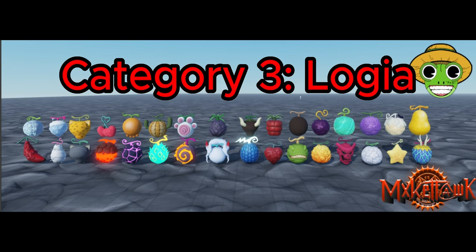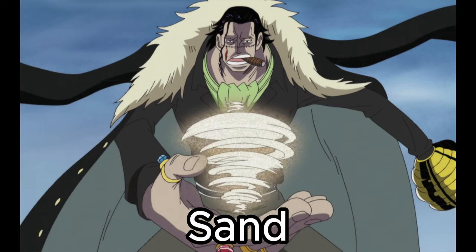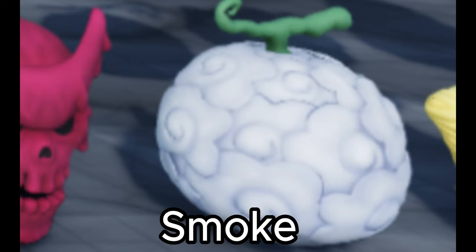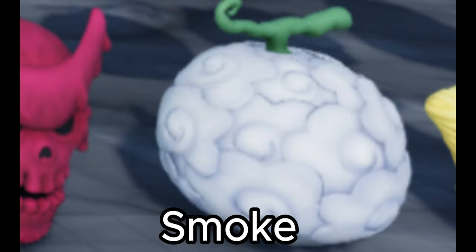Now for the last category, we have the Logias, which are the ones that are usually an element and allow you to turn your body into that element. I won't go into too much detail because most of them just allow you to shoot out that element, so they're all going to be kind of the same. First up is Sand — kind of specializes in removing water. In the show, he's able to just suck the water out of people, which could be a really cool finisher. Next is Smoke, which is pretty cool, kind of like air if you could see it. I'm sure you can use its abilities as a smoke screen, which also has pretty good utility.